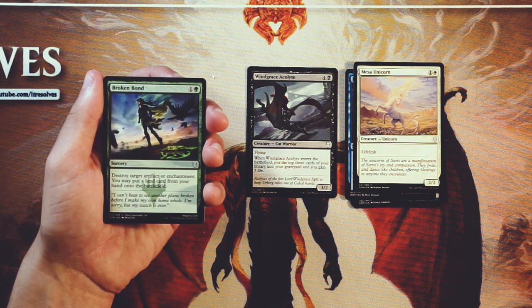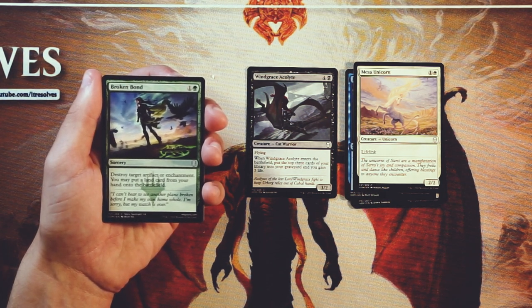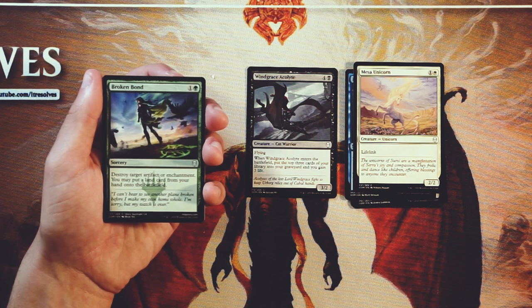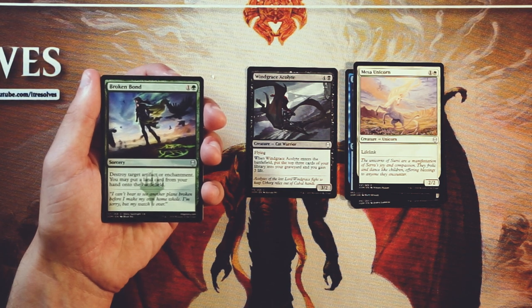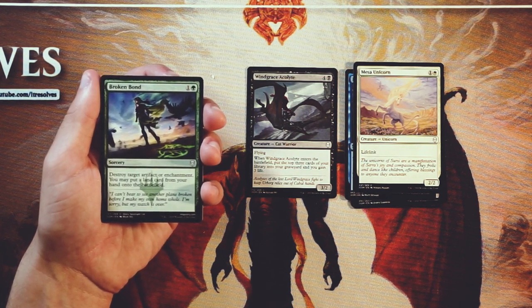Broken Bond is a sorcery for one and a green — destroy target artifact or enchantment, and then you can put a land card from your hand onto the battlefield. Again, fantastic sideboard card, definitely something you'll want post-sideboard. Enchantments are pretty popular because of sagas in this set, so you'll probably find a need for something like this. There are also a few artifact equipments as well. If you need it, it's a great option for the sideboard, but it's not great as a first pick and probably not good main deck. Being able to put a land onto the battlefield early is fantastic for ramping, but good sideboard — not a first pick.